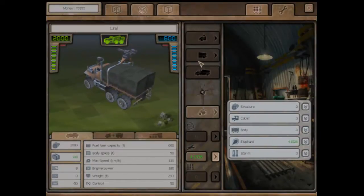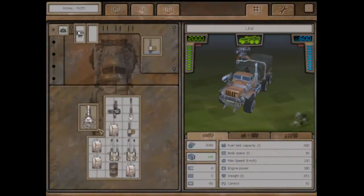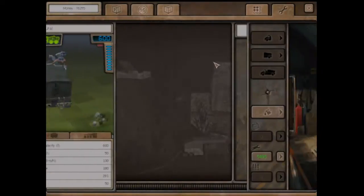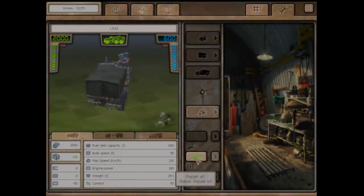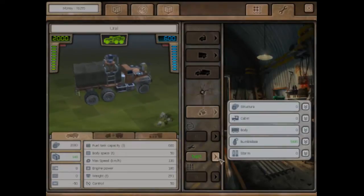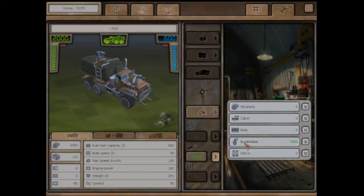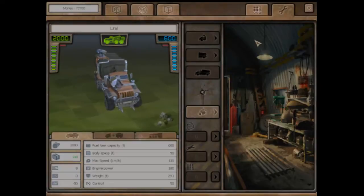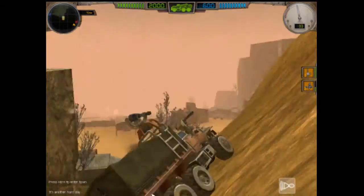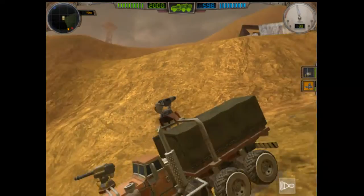That elephant gun, I am going to sell off because as awesome as it is, 41,000 is ridiculous. I guess we'll try the bumblebee again. Let's see how much it would cost to repair the bumblebee: 5,000. That's not so crazy. I think I'll do that — that's not too bad with the amount of money I'm making right now. But that elephant gun? Forget that. I never came to the repair from that angle before, I never saw that.